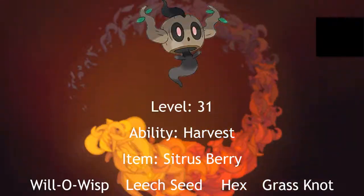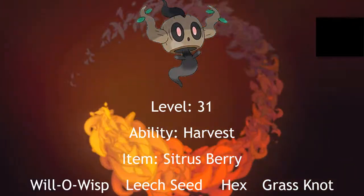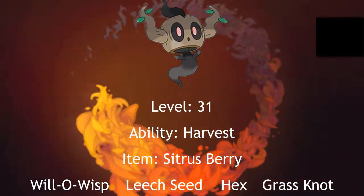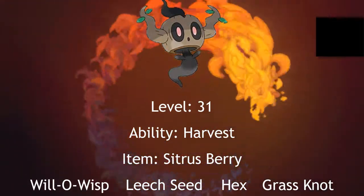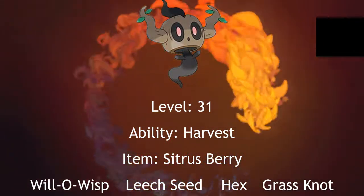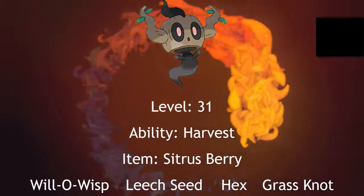I will lead with a Phantump at level 31. It has the Harvest ability and will carry a Sitrus Berry so it can stall you out. For its moves, it knows Will-O-Wisp, Leech Seed, Hex, and Grass Knot. This Phantump will be a modest-natured Phantump, boosting special attack in favor of attack, so that way it can be more useful with this moveset.